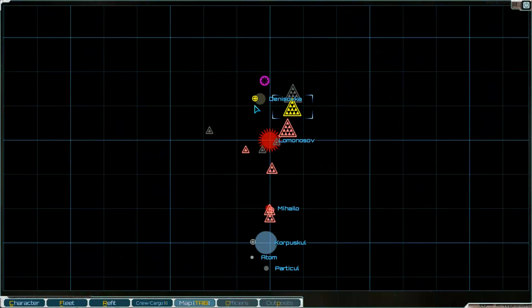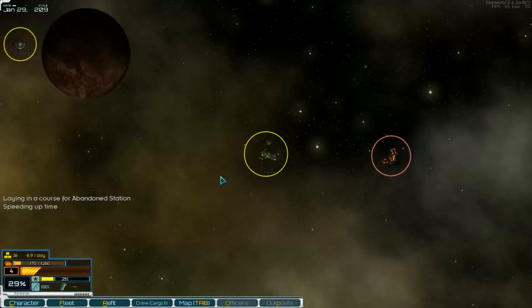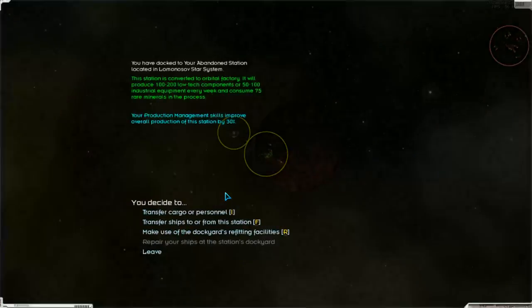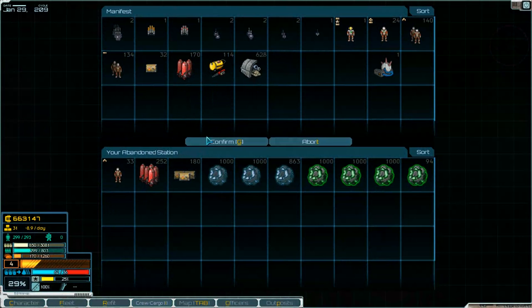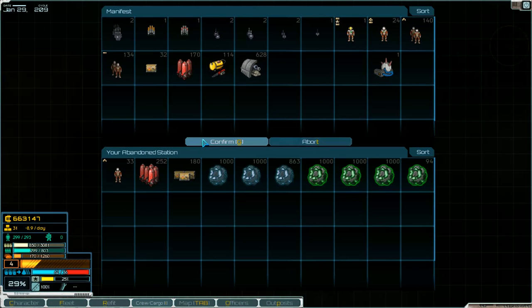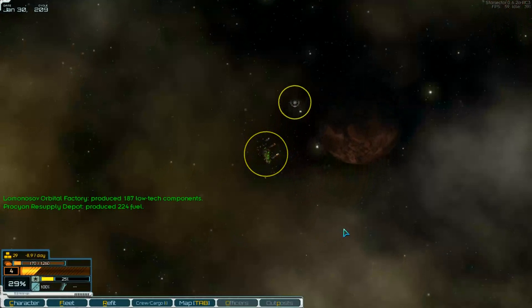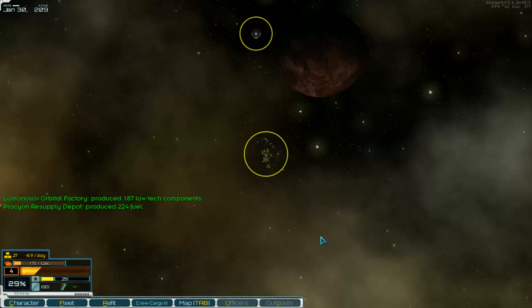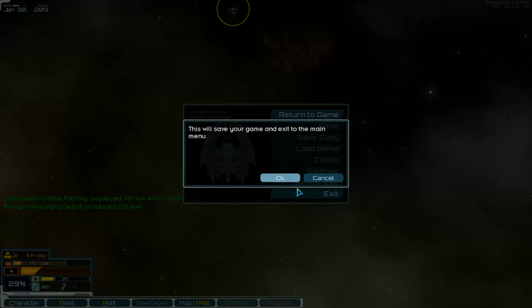So to the station — I think we go first to our station. We get the industry equipment and the low tech components — that's all. Then we'll go to the next planet. But that's enough for this part. Thanks for watching and see you next part, bye!